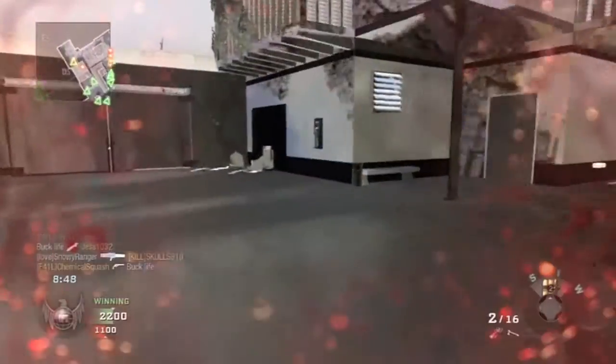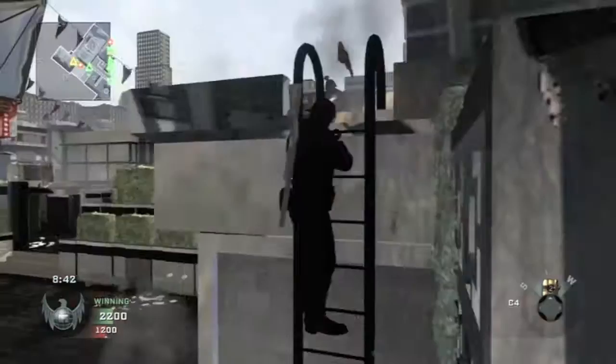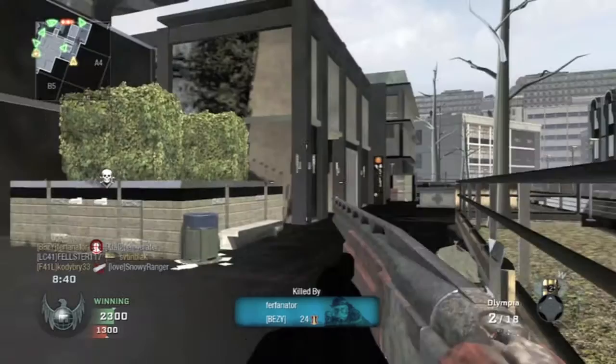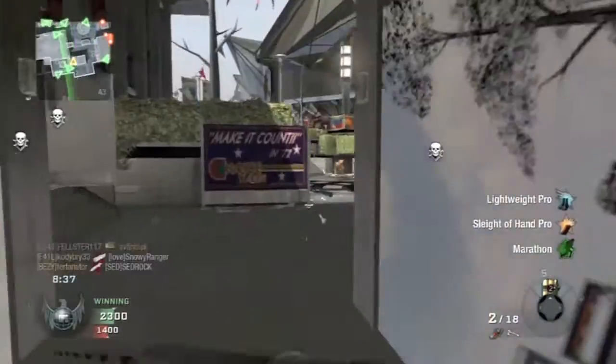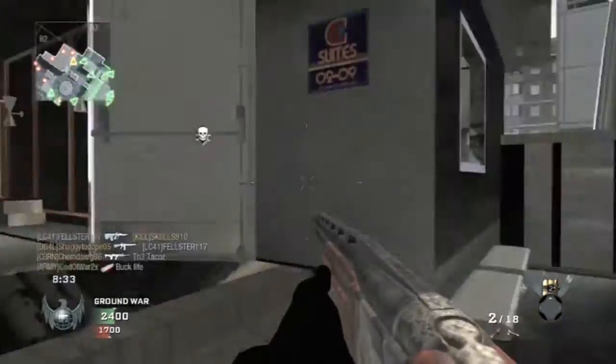Like, I have another glitch video where I'm using the sniper — a search and destroy sniper — where I go like 11 and 1 or whatever, and I don't have a scope. Well, I have the scope, I just don't have the crosshairs. I don't know, that was a cool video too.